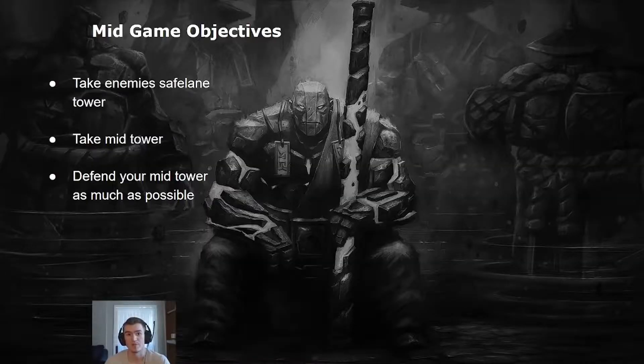The main objectives you're going to want to be thinking about is taking the opponent's mid tower, taking the opponent's safe lane tower, and then defending your mid tower. The reason contesting the mid towers are so important is because the mid tower acts as an anchor for accessing all parts of the map for each team. It's the closest point to everywhere on the map that you can TP to, so you can smoke anywhere from the mid tower. It's just a very strong central location that you want to defend and take away from the enemy if you can.